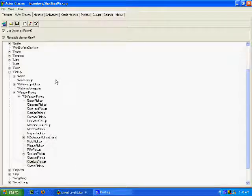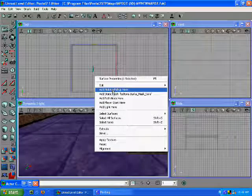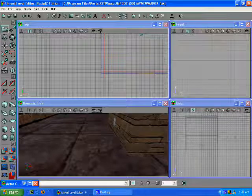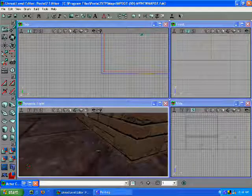And over here we want the Molotov. You can move them all around — they don't have to be set in stone where you clicked on the map. You can put them around if you want to make duplicates.